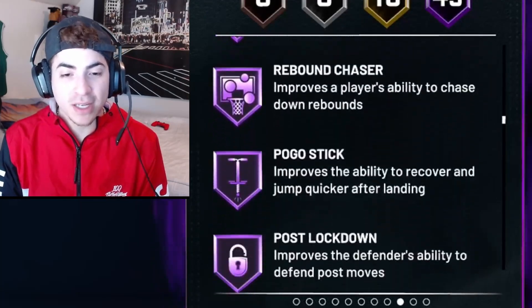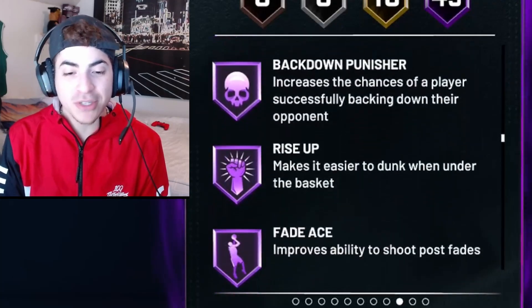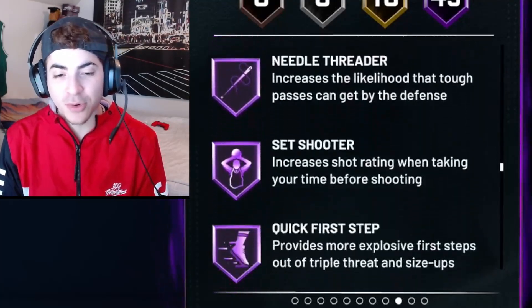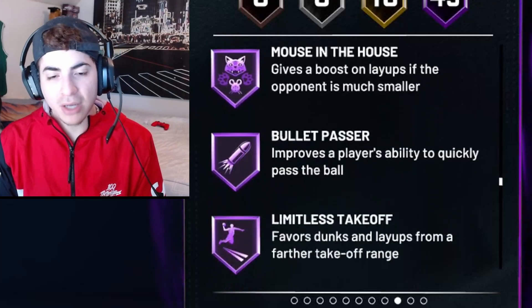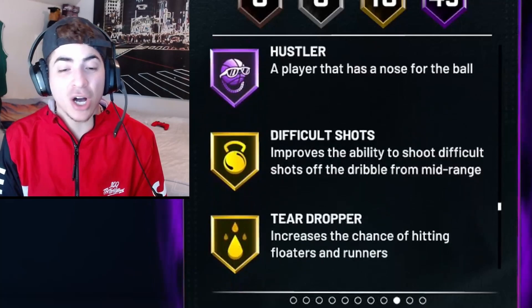Additional Hall of Fame badges include intimidator, hook specialist, posterizer, rebound chaser, fogle stick, post lockout, title defender, worm, back down punisher, rise up, fade ace, pro touch, scissor finisher, bail out, downhill, dream shake, needle threader, set shooter, quick first step Hall of Fame which is big, unstrippable, mouse in the house, bullet passer, limitless takeoff, grace under pressure, fast switch, menace, post playmaker, and hustler.